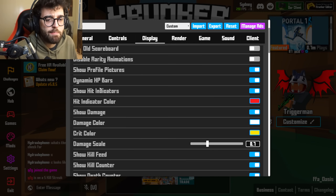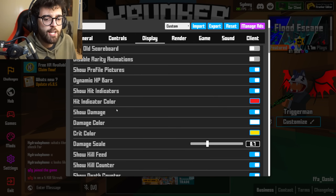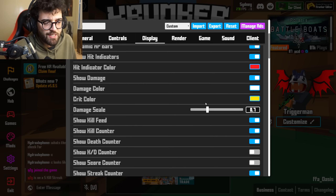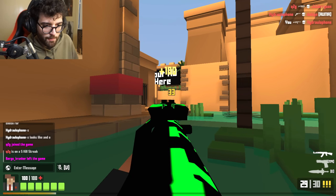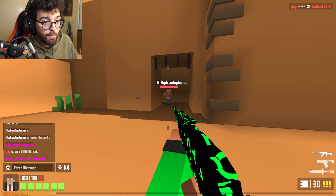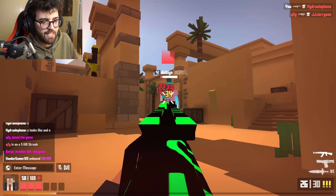HP bars, heat indicators, color — just keep them on. Show damage, like the Fortnite damage numbers, is really nice to see how much damage you've done to an enemy. Keep the crit the same. The damage scale — the default is 1.0 but I think it needs to be a little bit lower, so I have it at 0.7.